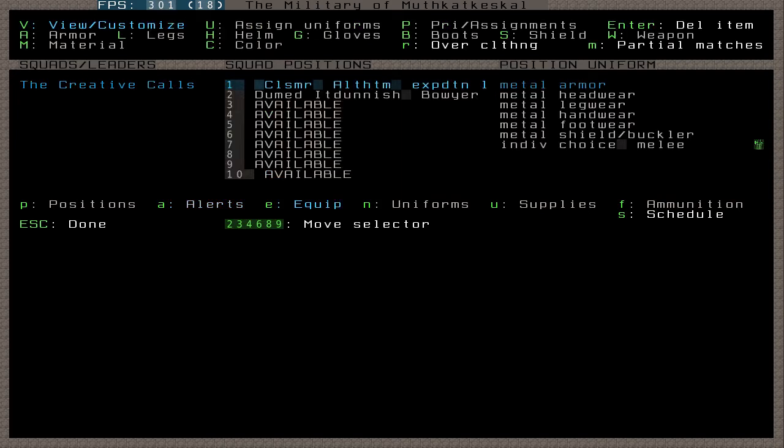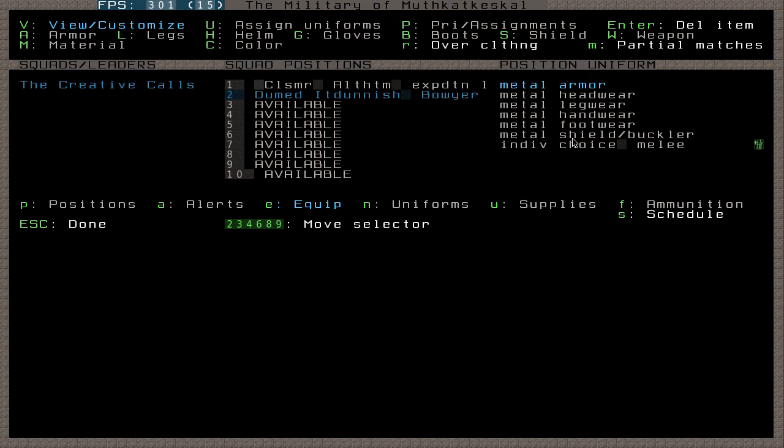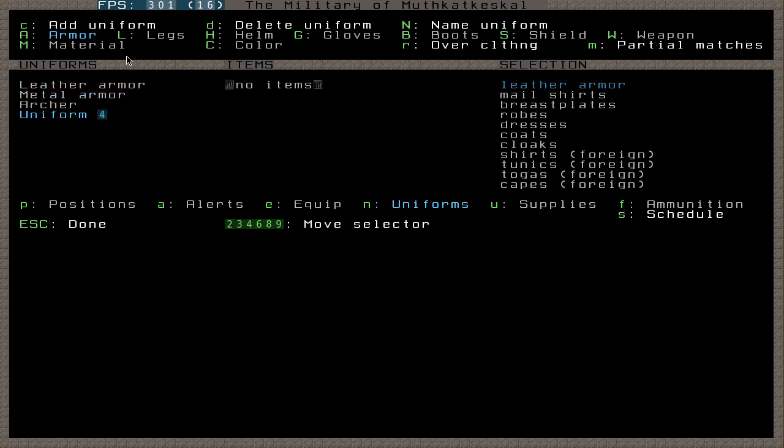Equipment menu — at the minute they are ordered to have metal armor and all that stuff, because when I first made the squad I chose metal armor as a uniform. So they're automatically assigned to have all this. Metal armor means they'll look for their own metal armor and give themselves something. You can also assign them specific weapons if you want, or specific pieces of armor using these options. Say for example I don't want him to use his own choice of melee — I can press capital W and give him a specific weapon such as any of these. You can add a new uniform that only makes them wear cloaks or something, but I won't bother.